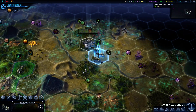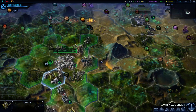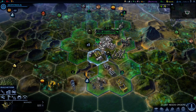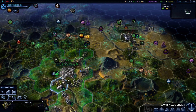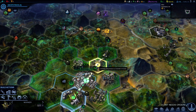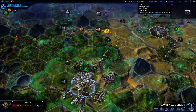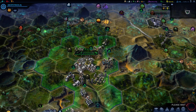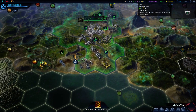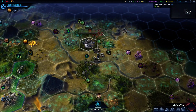A unit needs orders — fortify. And this worker: I think I want to start building some roads. Let's assume that when we conquer this it's gonna become our city, so we should connect this area with roads. It's gonna cost quite a bit of energy, and I don't have a lot of energy. We'll just need more trade posts.